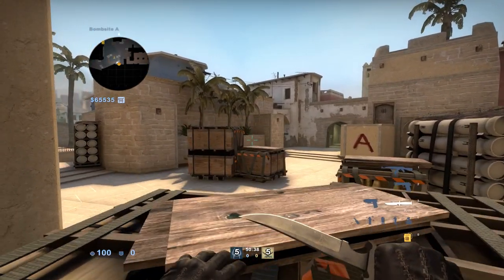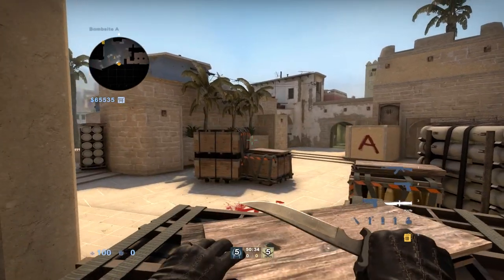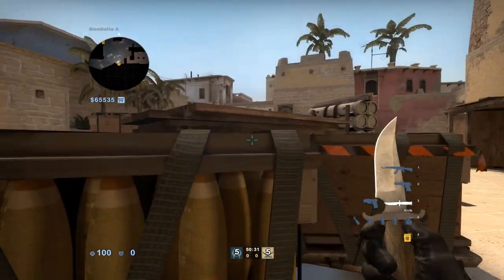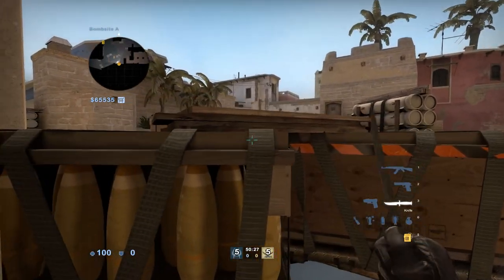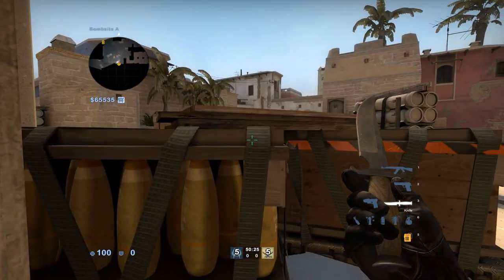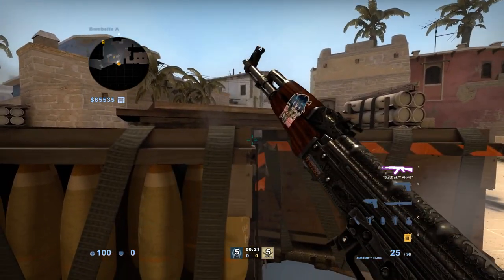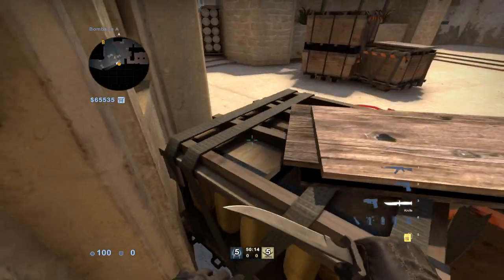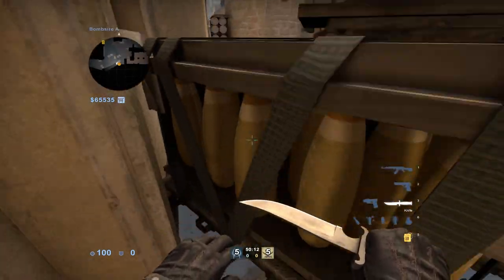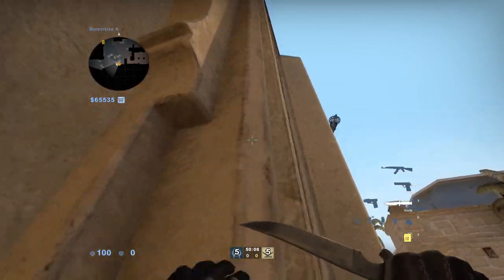If you jump at this box normally you are not getting up there no matter how hard you try. The way this works is there's like a little bit right along this edge of the box where if you're crouch jumping and also moving along the side of the box — you have to be moving against the box like that — you can see that I'm getting stuck on something. I don't actually know what's happening there but that's probably that.